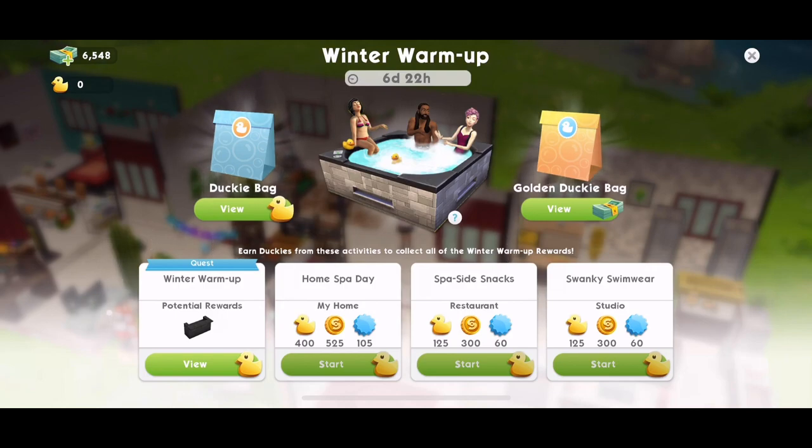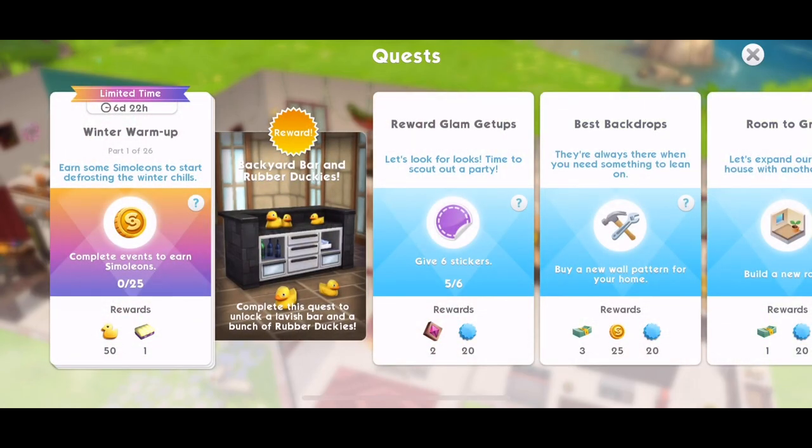125 duckies will open one ducky bag. The winter warm-up quest has 26 parts and the reward is a backyard bar and rubber duckies — I think it's 12 rubber duckies we can win overall. Once we complete the quest we get the lavish bar, and we get rubber duckies as we go through the quest. The rewards for part one are some beach towels, and we get 125 rubber duckies every 12 hours when we place them down.